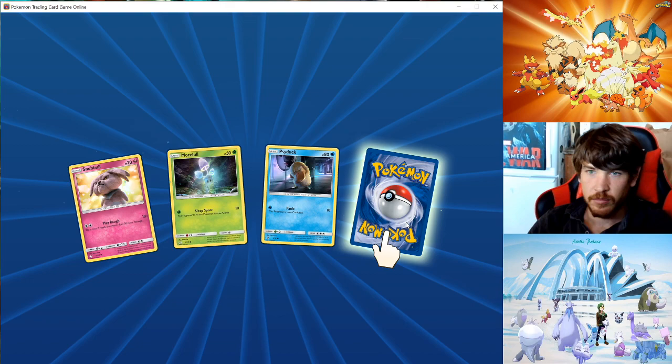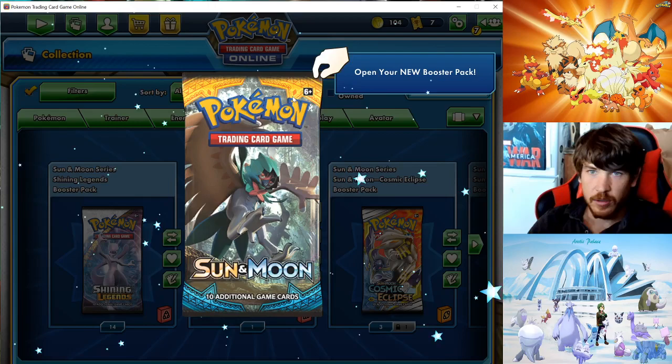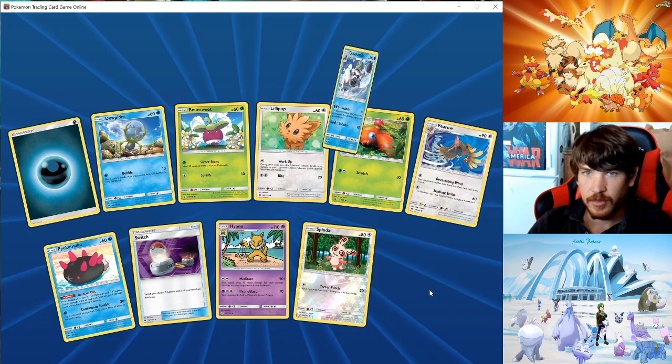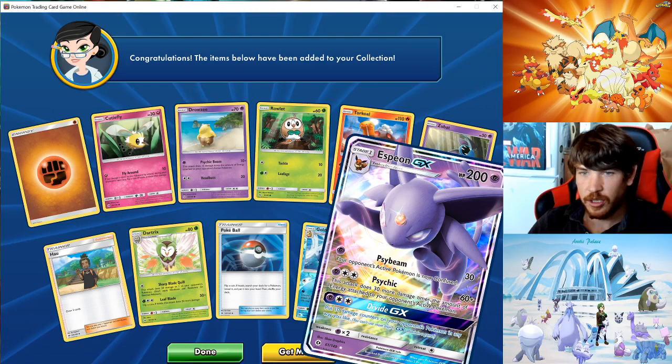I got a Ludicolo too. Let's get back to packs here. Sun and Moon. Nice — Espeon GX! Very neat.